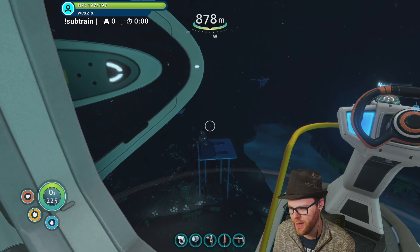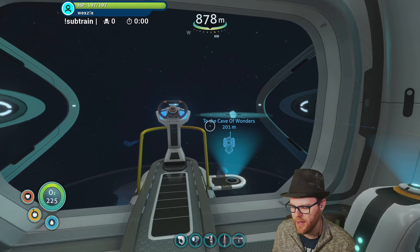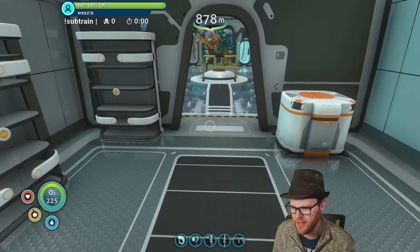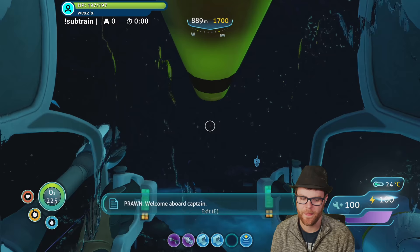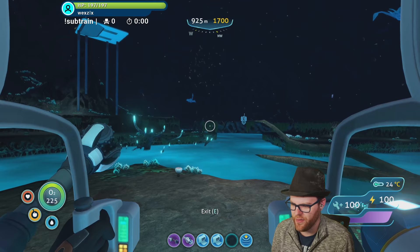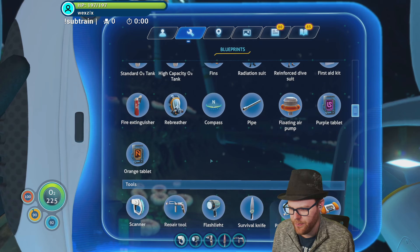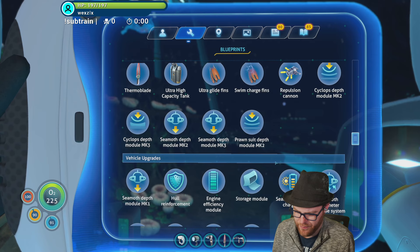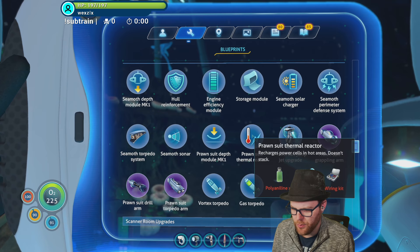I don't have any water being created here so maybe we'll go back up for a second to get the salt. Should we just take the prawn suit if I go all the way down to the lava area? With the cyclops I'm not gonna be able to get the cyclops back unless I go manually. Isn't it best to just take the prawn suit directly? It might be better to travel down with the cyclops, but I'd want the thermal upgrade so I can always have a full battery in the prawn suit.